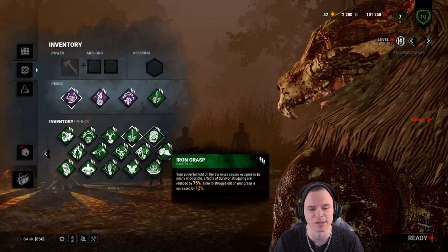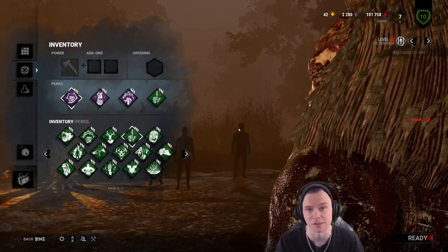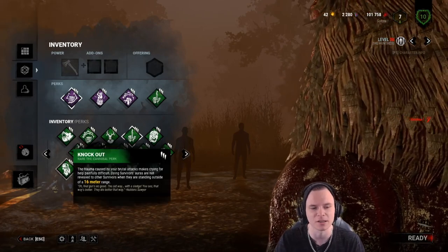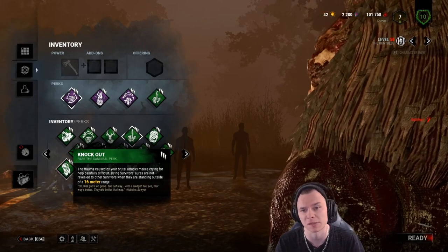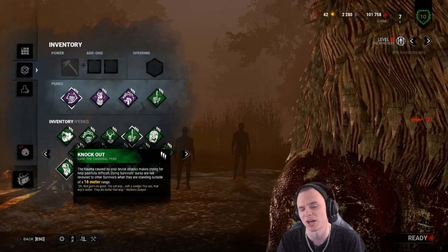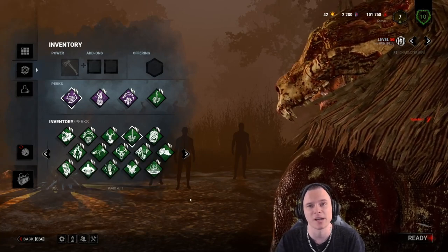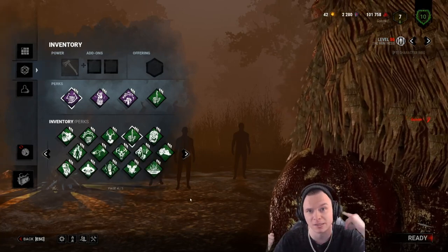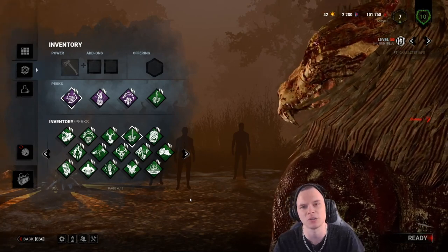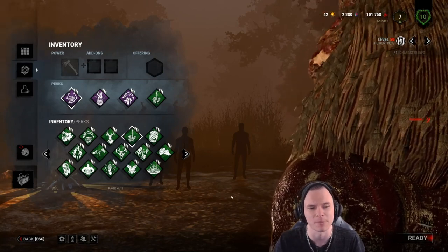Another alternative is Enduring and Spirit Fury. Even just Enduring and walking through every pallet isn't a bad idea — until you understand when to bait and when not to, when a survivor can make a corner and when they can't. Knockout lets you throw a hatchet across the map, down someone, leave them 16 meters away on the ground, and rotate elsewhere — it's not really a fun playstyle but sometimes you've got to slug for the win. I will slug if I have a guy on my shoulder and someone runs out to get a hook save behind me; I'll drop and chase the rescuer. Deerstalker is also worth noting — if you've got a guy on the ground you can go for a hatchet near him if you think someone's close.